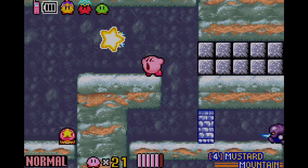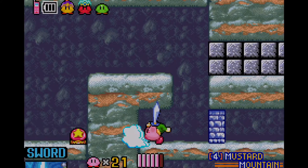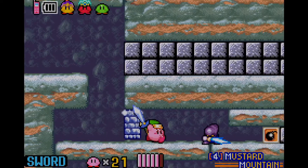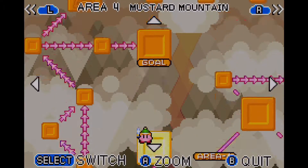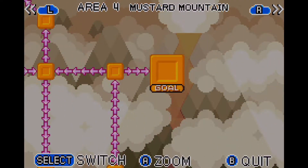I don't think we can actually explore everything until we get ourselves the map first. We need to go in here, and I would suggest just using the sword ability at first. You have to be very fast and accurate, and that way we get ourselves the map function for Mustard Mountain.